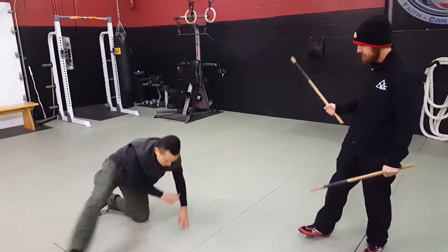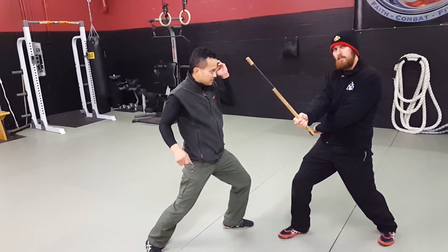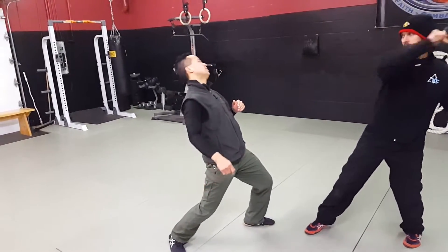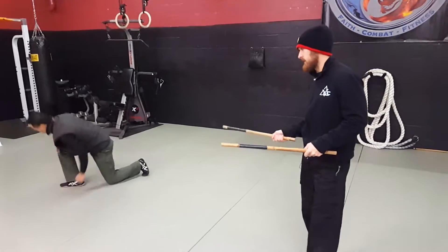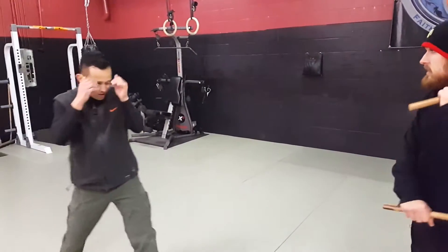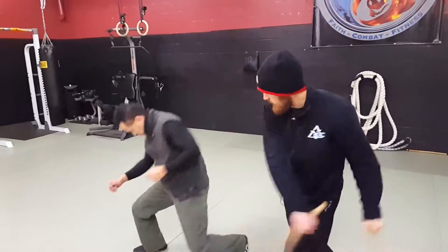So we'll see that one more time. He comes down with that strike — you strike that right out of the way immediately, striking the head, striking the head, and finishing him off. And like I said, this can be done on both sides. So if he fires that left side: strike the hand, strike the head, head, and finish.